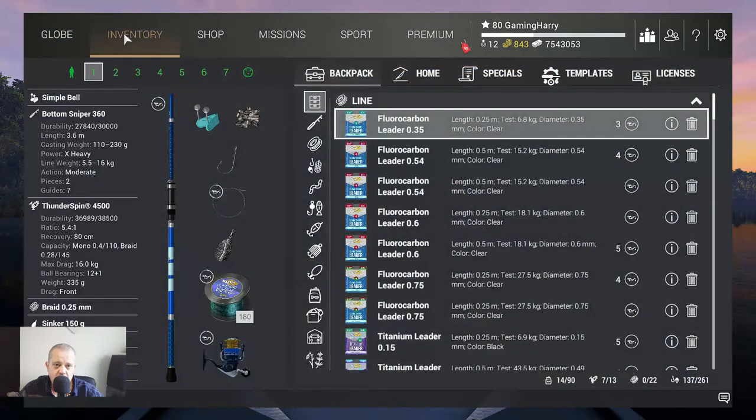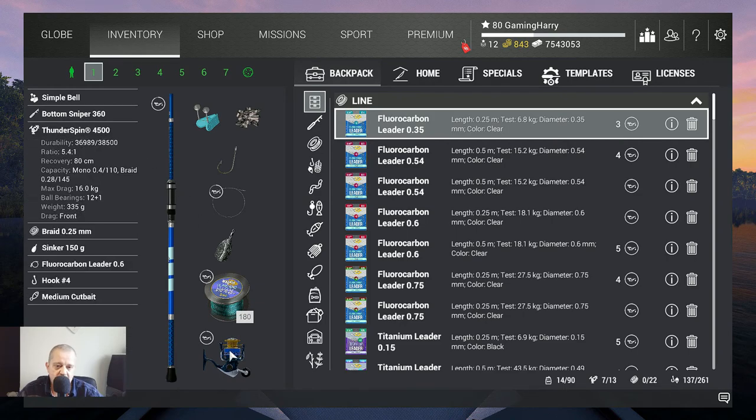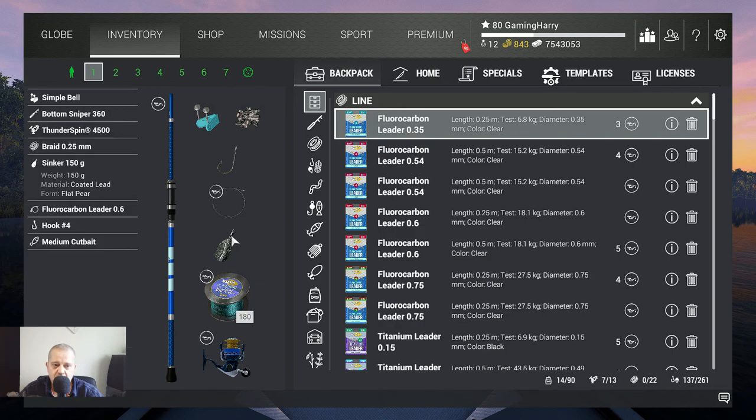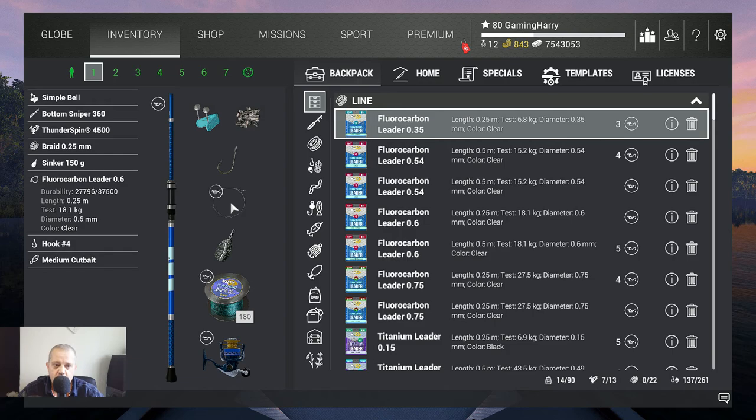What am I using? I'm going to use my Bottom Sniper 360, that's a 16 kilogram rod, with the Thunderspin 4500, also a 16 kilogram reel. Then I've got Braid 0.25 at 17 kilograms, a 150 gram sinker, and a Fluoro Carbon leader 0.6 at 18 kilograms.